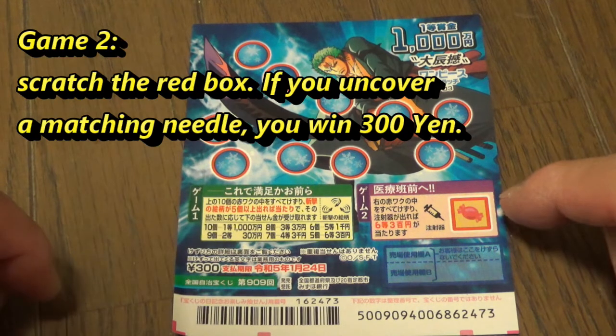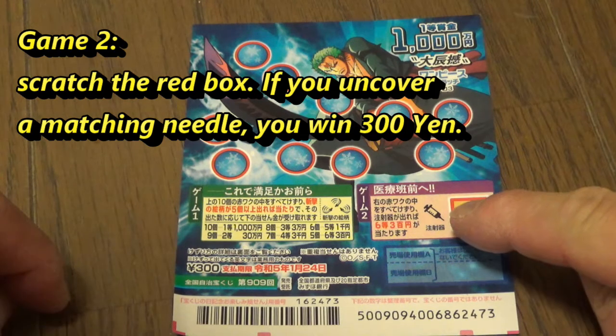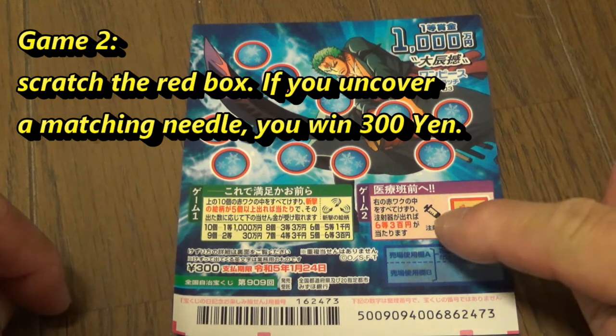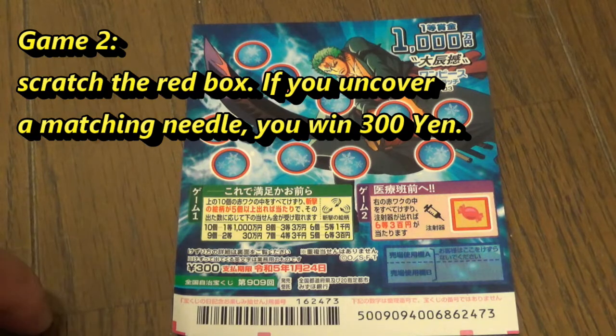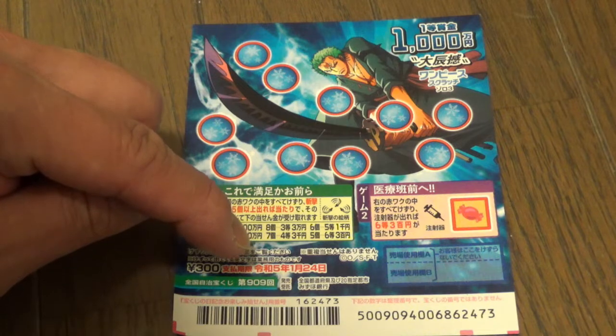You win your money back. To play the second game, you need to scratch this square box. If you find this matching needle here, you win the sixth prize, San Byuk En. You have until January 24th, 2023 to claim your prize — that is Reiwa 5.